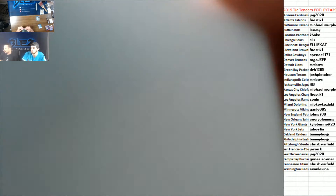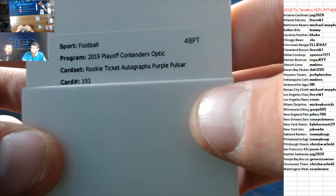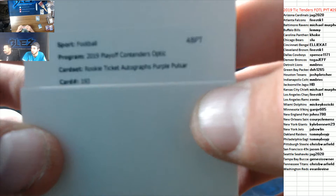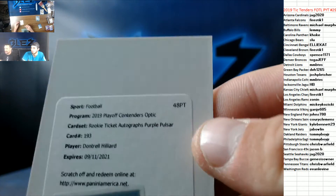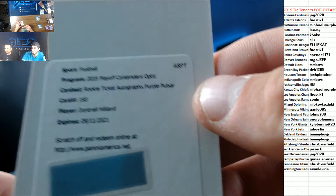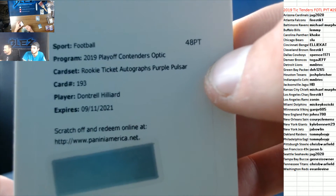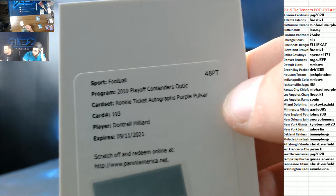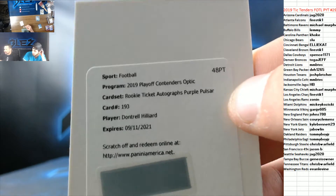The last hit of the break is a purple auto and it's a redemption. There's no way a jaw gold went for $2,000. We have a rookie auto purple, numbered to 21 - of Dontrell Hilliard. That's going to go to the Browns, for Firestick. You get an auto to 21. I believe that is the backup running back on the Browns.